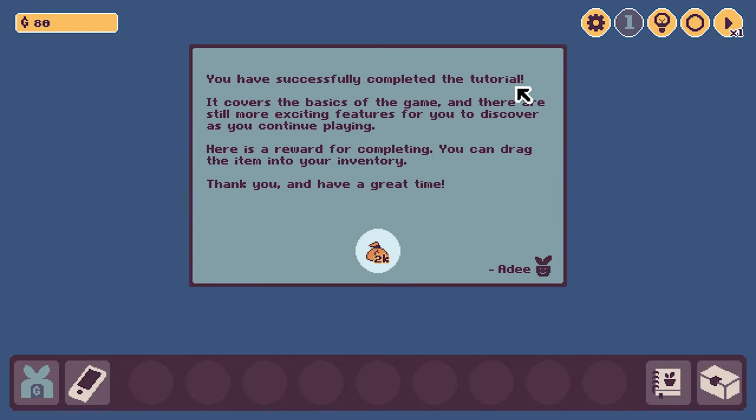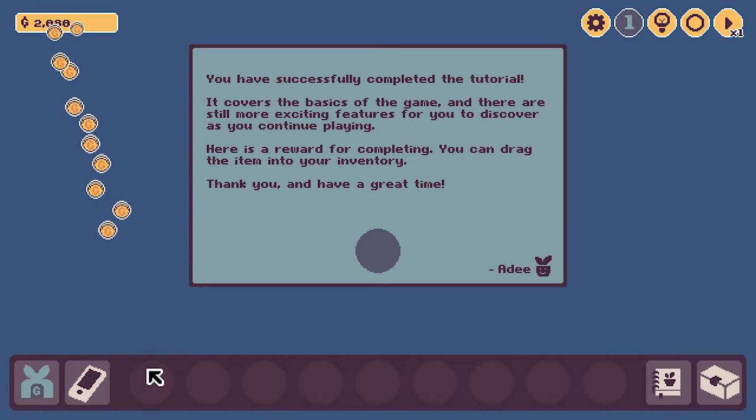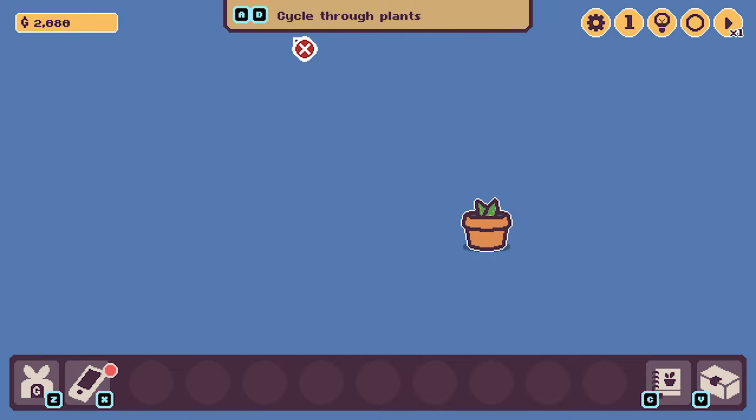You've successfully completed the tutorial. It covers the basics of the game, and there are still more exciting features for you to discover as you continue playing. Here's a reward for completing — you can drag the item into your inventory. We got some gold.